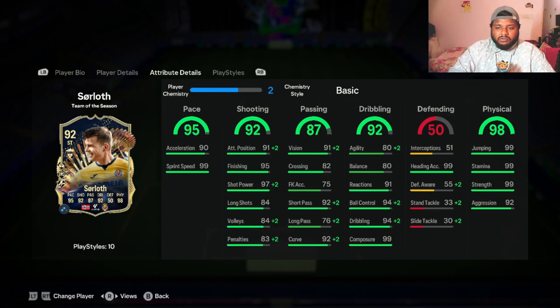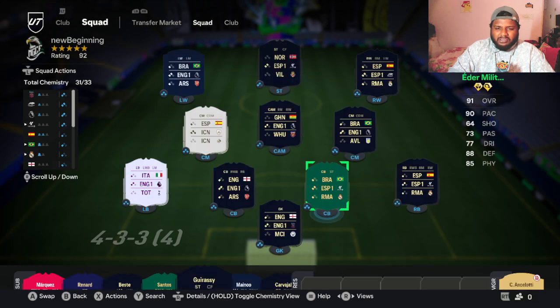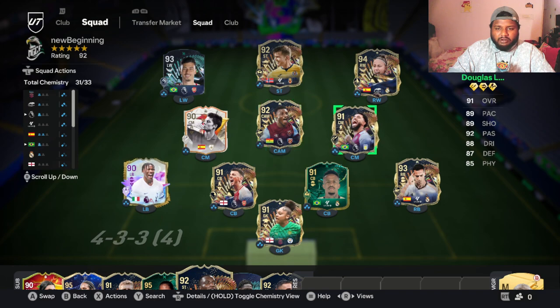Looking at his stats after placing him in the squad, he gets some chemistry boosts — plus two ball control, plus two dribbling, and plus two shot power, which takes it to 99. I won't be adding a chemistry style just yet; I'll pin a comment later saying which one is best for him. Most probably something that increases his pace and shooting — I'll let you guys know.